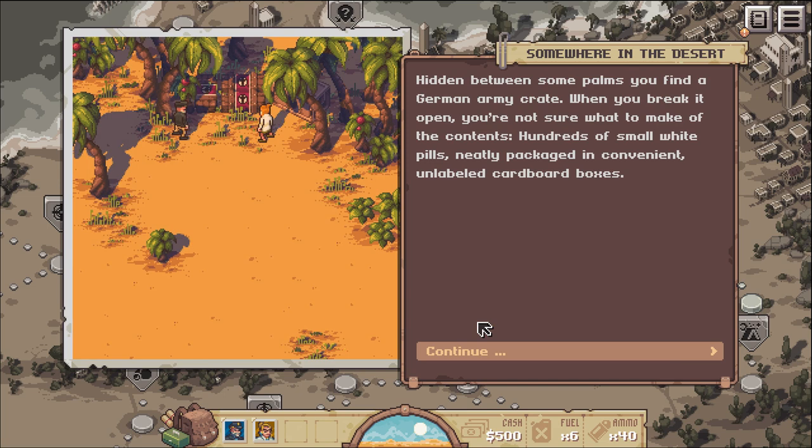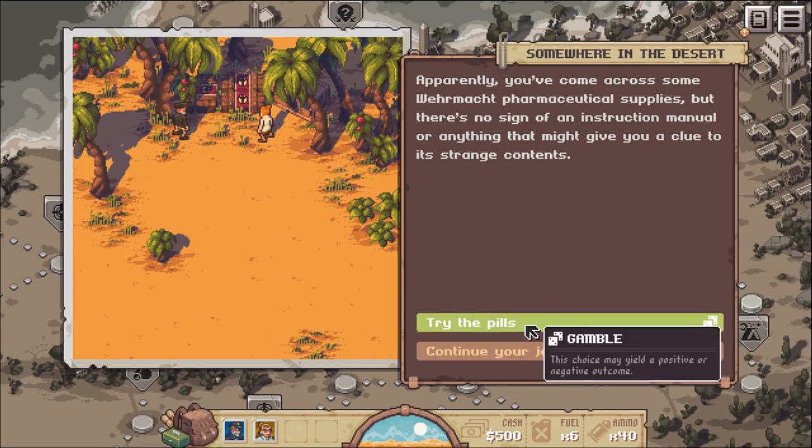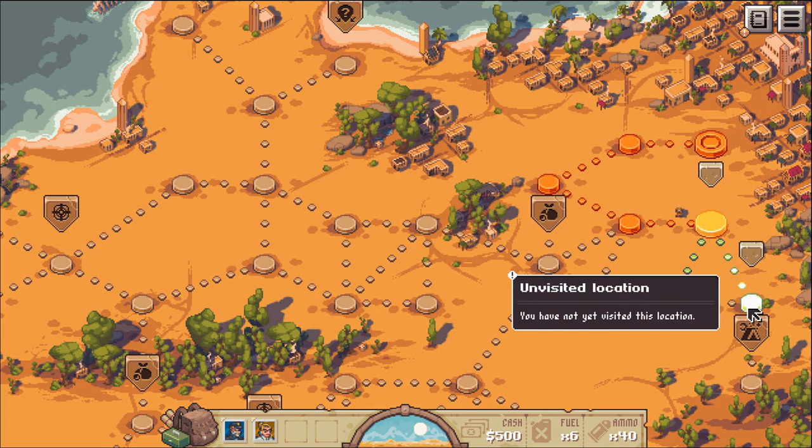Hidden between some palms, you find a German army crate. When you break it open, you find hundreds of small white pills neatly packaged in unlabeled cardboard boxes — apparently Wormock's pharmaceutical supplies with no instruction manual. Try the pills? Why not. I'll take the chance on Mr. Piranha. It doesn't take long for the effects to kick in. Pereira seems restless — his movements are tricky, he is strangely exhilarated. I can see what this game is throwing at me. Then we spot a small troop of German soldiers who have set up camp. They do not seem to have noticed us yet.